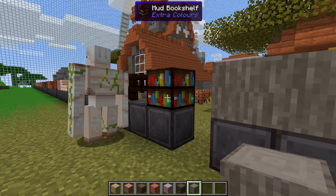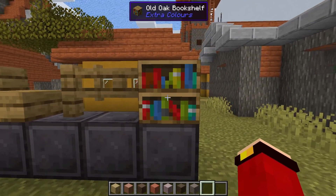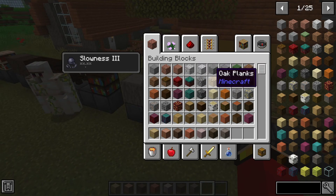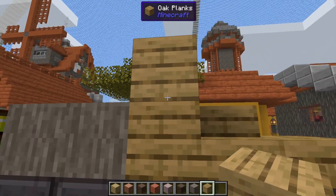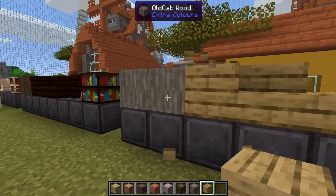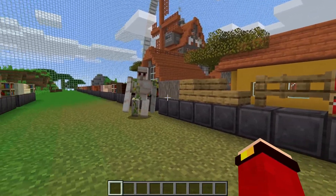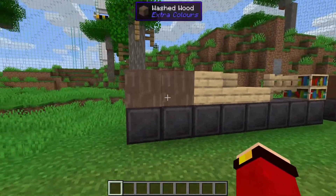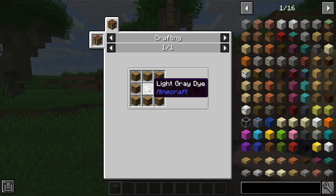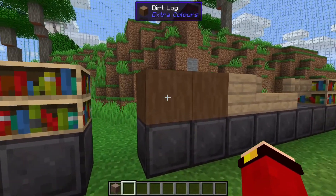Here are all the variants of the old oak logs — they look kind of similar to oak, but there's a slate variation that looks a little bit darker. Next up we have the wash log, crafted with one light gray dye surrounded by oak logs. This is another one that looks similar to birch.